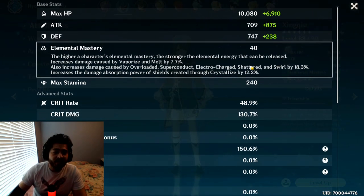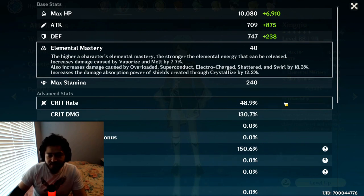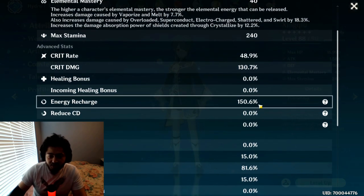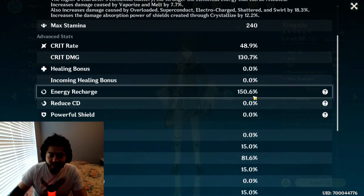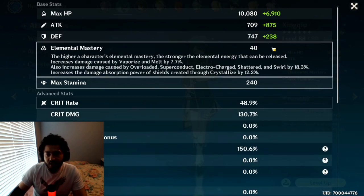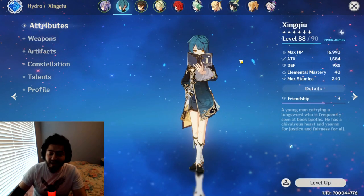First, let's take a look at his stats. He's currently running around 40 elemental mastery — that's really bad for a unit like Xingqiu, so you definitely want to do at least 100. For critical rate, 50%; 130% critical damage — pretty good. You want to have at least 200 energy recharge, but I only have 150 right now. I'm doing 81% hydro damage and around 1500 attack.